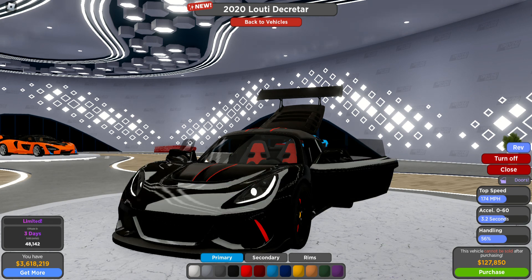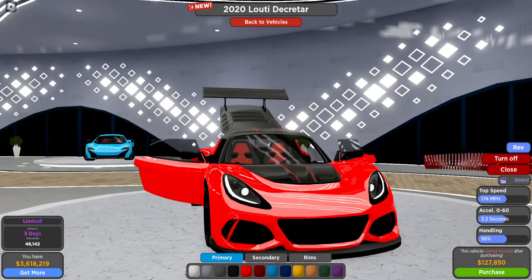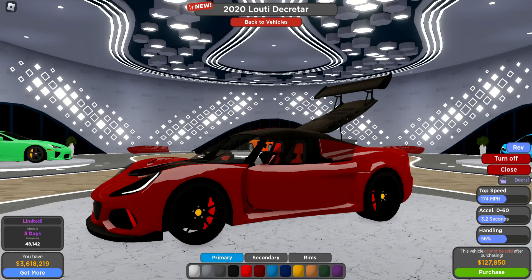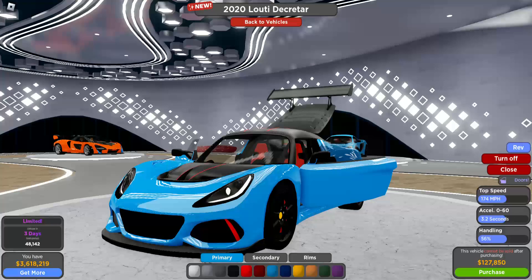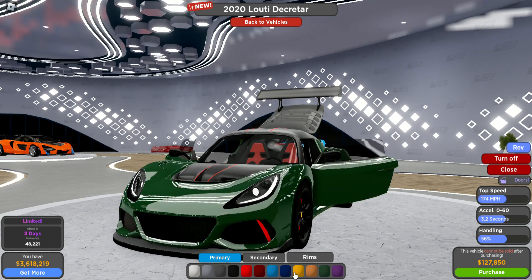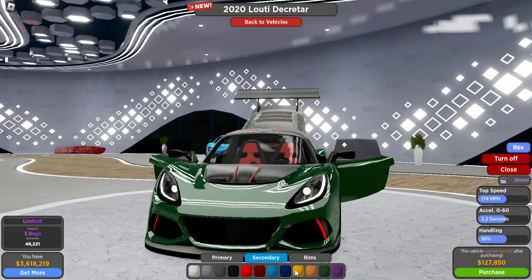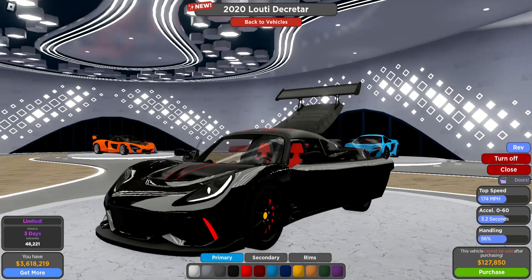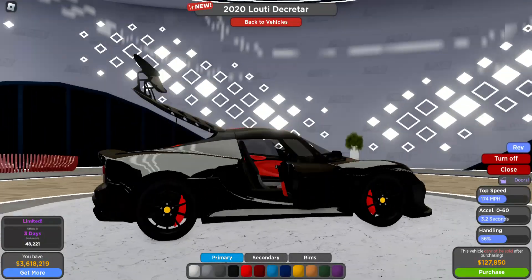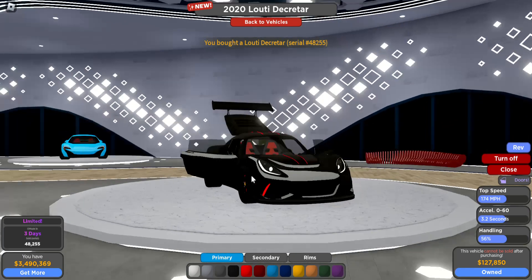We're gonna see if we find a nice color — maybe black. Black kind of looks good on it, but it kind of looks too dark. I kind of like red, but I also like that blue. We might do a blue. I do think the red looks good with it, and then we'll go primary as a black. I think we'll go with black being primary.